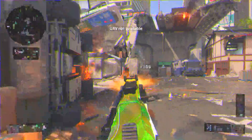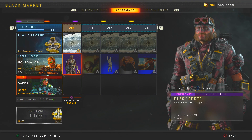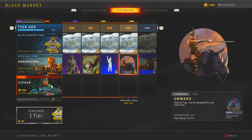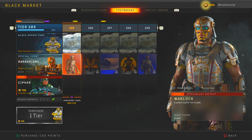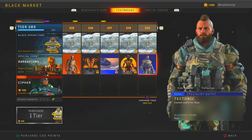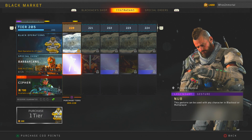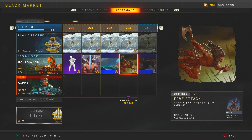For starters, and most noticeably, we've got a brand new event going on for the next 27 days called the Barbarians Event, which features 25 tiers including some face paints, outfits, calling cards, gestures, and most importantly, the new Cap 45 DLC pistol which is unlocked at tier 25, the final tier of the Barbarians Event.